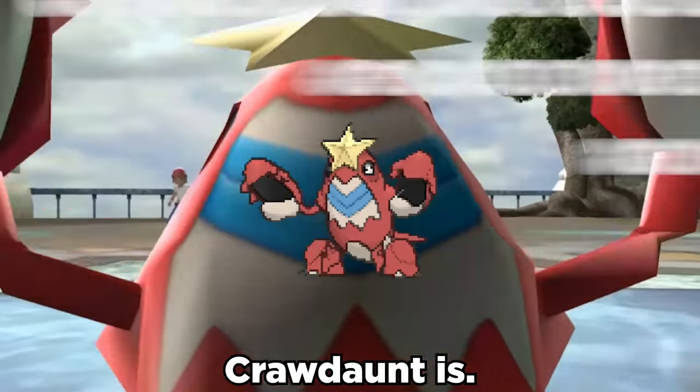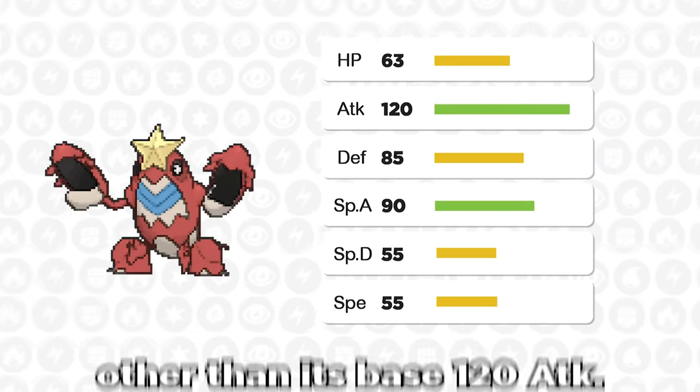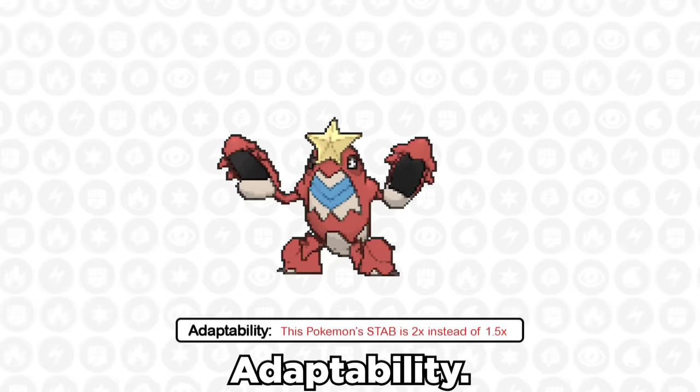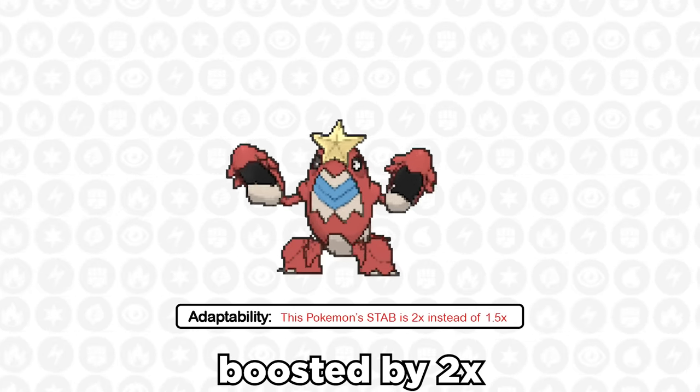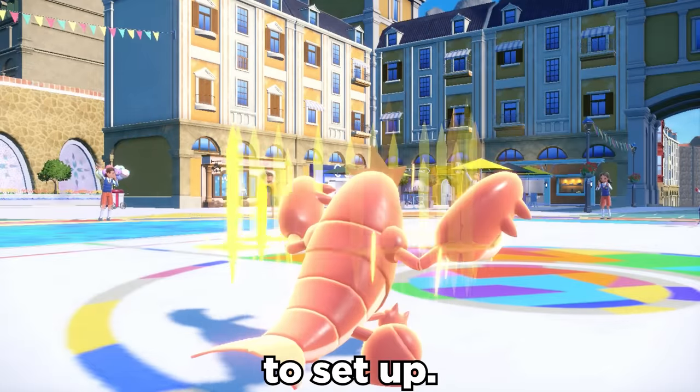People forget how nice Crawdaunt is. It's rarely used, and stat-wise it doesn't look super enticing other than its base 120 attack. But the true sauce comes with its ability Adaptability — with this, its STAB moves are boosted by two times, and we can pair that with the option to run Dragon Dance or even Swords Dance to set up.